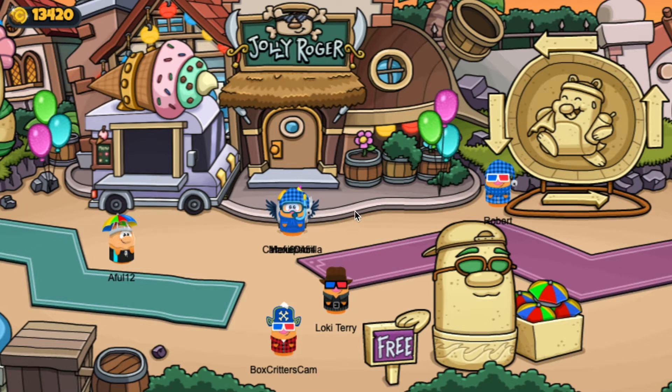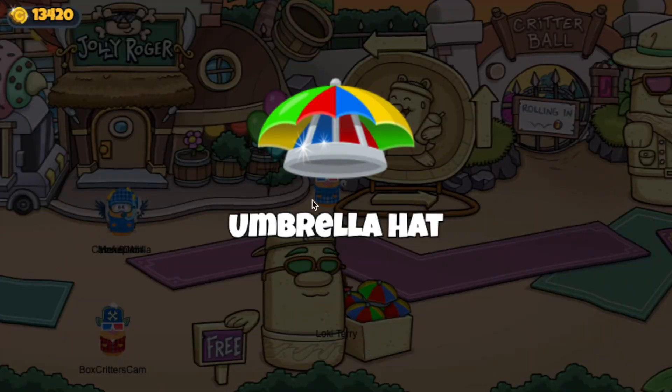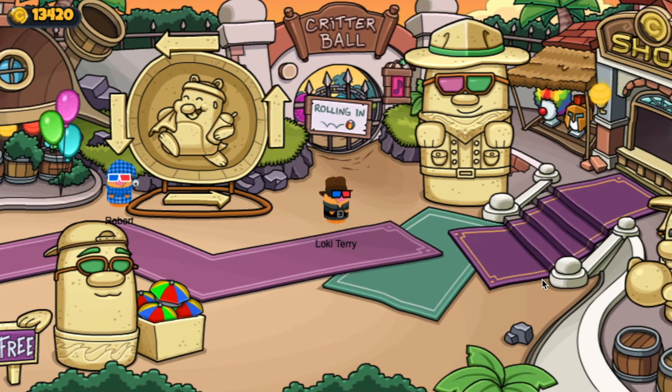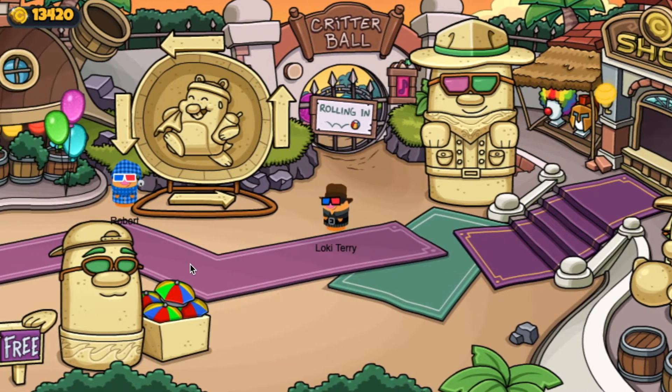So the first thing is, we're in the port right now, and there's a free item as soon as you come in called the Umbrella Hat, so that's amazing. And as you can see, there's already sculptures here straight away. Loving those sunglasses. Loving the outfit. Good choice.